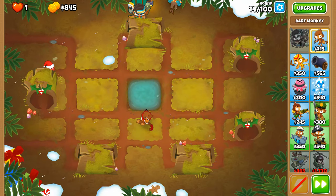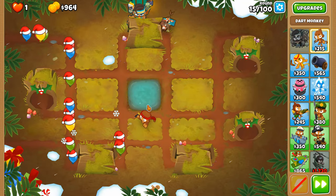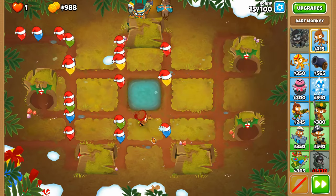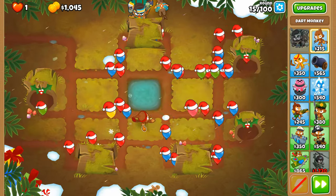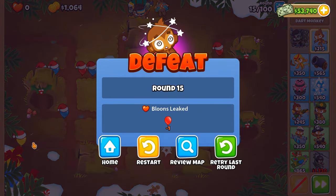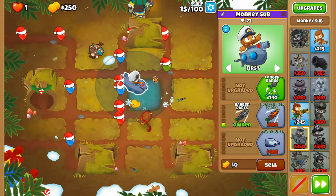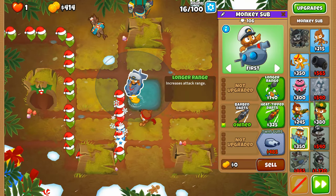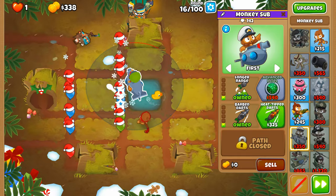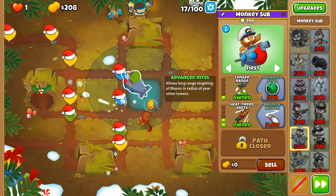By going Strong we whittle down this round. This is probably the first round where we're going to struggle without some assistance. Even by going Strong and trying to whittle down these pinks, there's too much to catch up with. The submarine I believe is our best course of help here, simply because it will provide us camo decamouflaging and lead pops for early rounds.